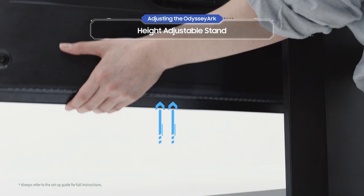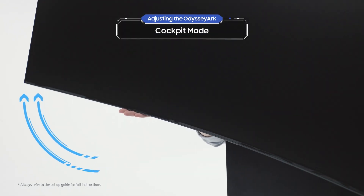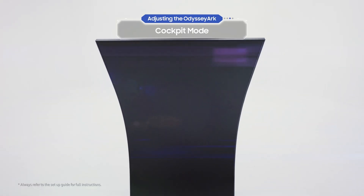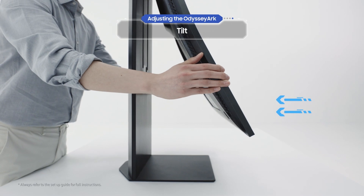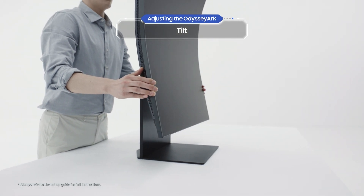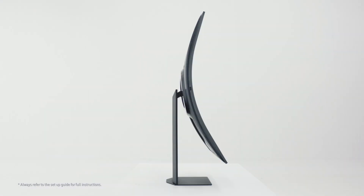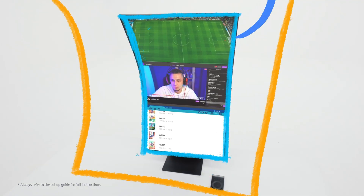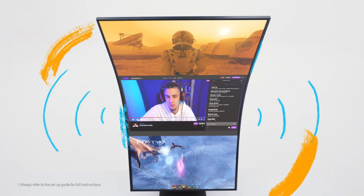Hold onto the back to adjust the height of the screen. Once you've set it to the maximum height, let's rotate the screen by lifting one side. This is Odyssey Ark's Immersive Cockpit Mode. Whether you want to view the Odyssey Ark in Cockpit Mode or Landscape Mode, by tilting it sideways or lengthways, you can customize it to give you the best angle. You can enjoy a variety of features in Cockpit Mode — we'll go over that in more detail later.